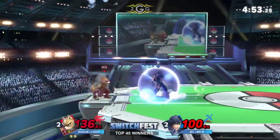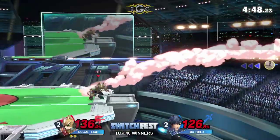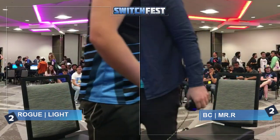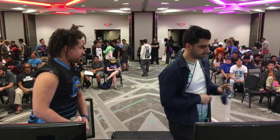Oh, never mind — I thought he was going to do down smash or something instead. Well, he tried, he bet it all. But that down smash — there's the down smash. Light able to two-stock Mr. R in game five. He was like 'down smash' and then Light was like, 'oh, that's a good idea — boom.' Hey, coaching? Coaching?